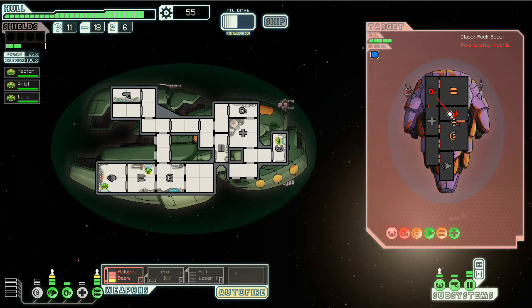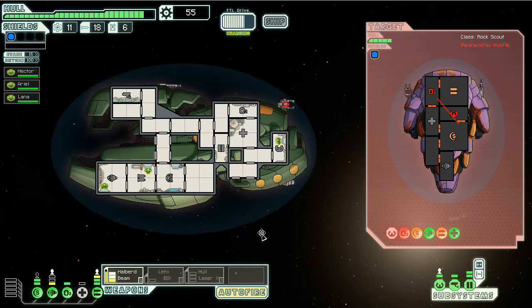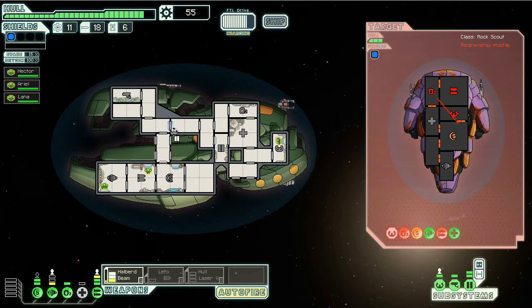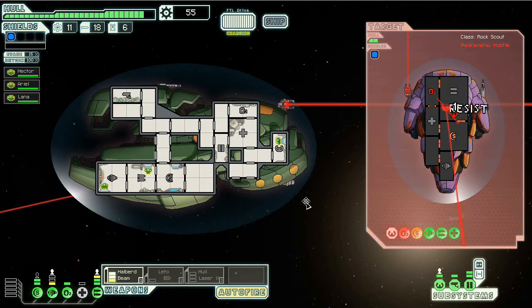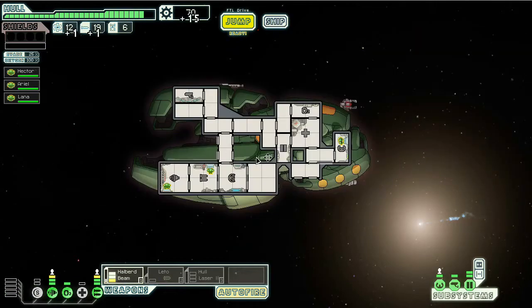I'm going to set this up. That beam weapon is gonna give us a little bit of trouble, but their basic laser over there — not worried about it at all. They may get through my Zoltan shields, but I don't really anticipate having much trouble with them. Their beam weapon is gonna be able to get through my Zoltan shields, and I'll just pop up my regular shields and we'll be fine. They're gonna offer me five fuel, five missiles, and ten scrap — I'm not gonna accept that. Not on this ship. I get another fuel, missile, and 15 scrap. It's the scrap I want right now.